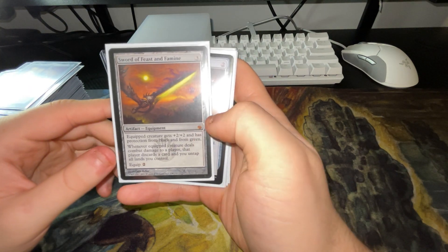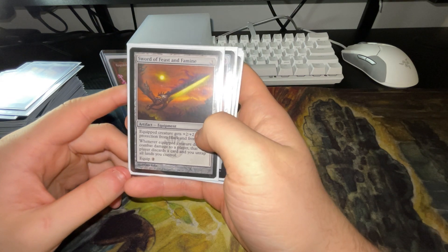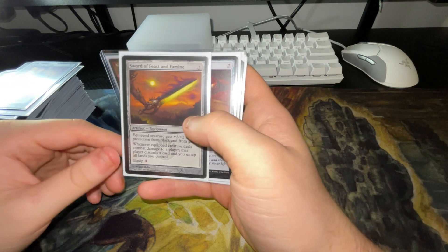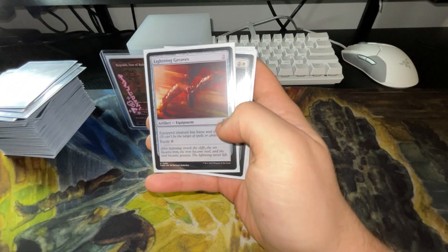Sword of Feast and Famine gives plus two, plus two and protection from black and green. Whenever equip creature deals combat damage to a player, that player discards a card and you untap all lands. It's good if you don't have Commander's Plate, since that would give protection from those colors anyway.